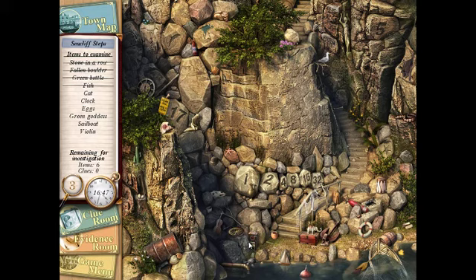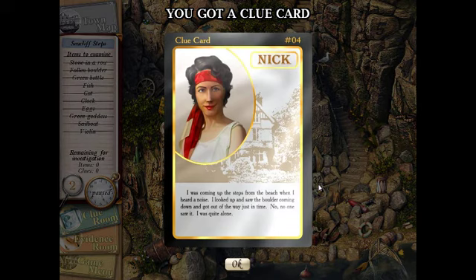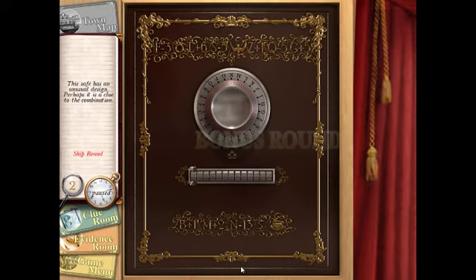We need a clock, eggs, green goddess, sailboat, and violin. Is this the goddess? Yeah, she's the goddess. I think these are the eggs. The sailboat is right there — that's a bag, but that's the violin. Now we need a clock and a cat. I cannot find kitty — we could use a hint. 'I was coming up the stairs from the beach when I heard a noise, looked up and saw the boulder coming down and got out of the way just in time. No one saw it — I was quite alone.'